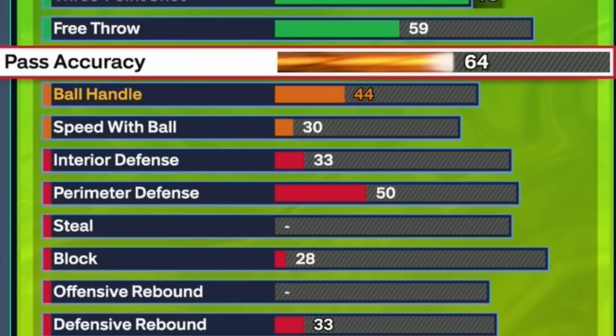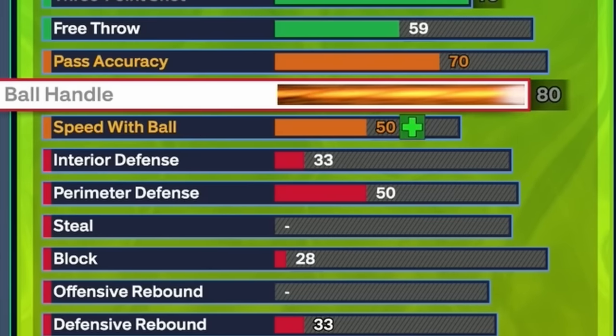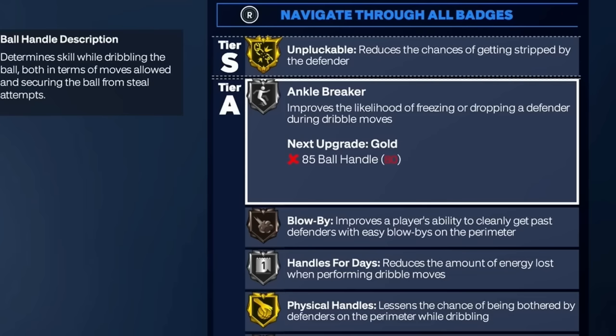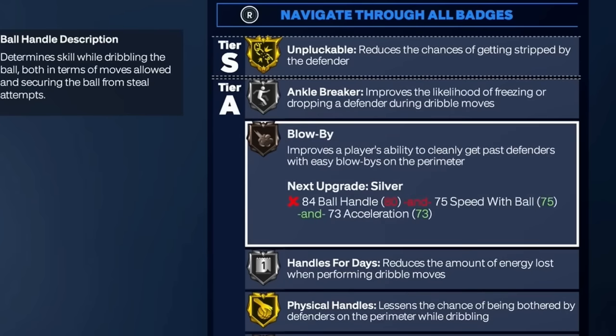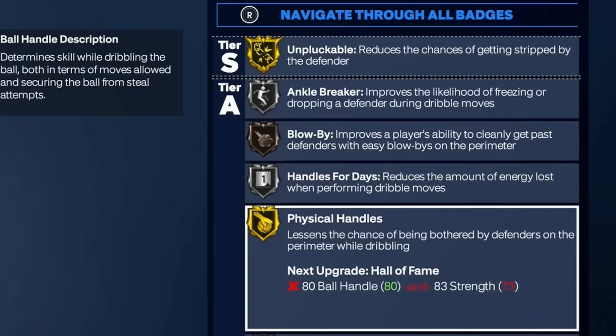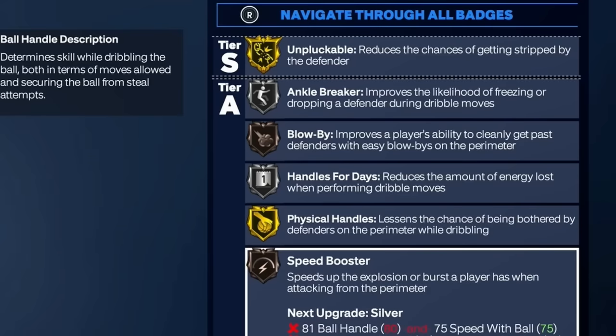For pass accuracy, put that all the way up to 70. If you want to make this a ones build you could drop it down, or for twos and threes you could go 68 for decent pass animations — I just went with 70. Max the ball handle out to 80 and speed with ball to 75. With ball handle at 80 and speed with ball at 75, you still get ankle breaker on silver, blow by on bronze, handles for days on silver, physical handles on gold — which is a crazy and very important badge — and bronze speed booster. Honestly, I don't think you even need speed booster this year as long as you have the Magic Johnson dribble style, because it's very cheesy.